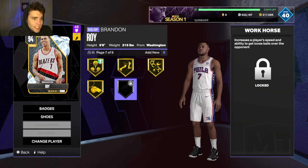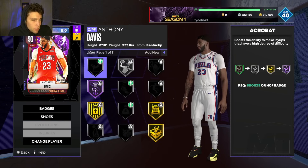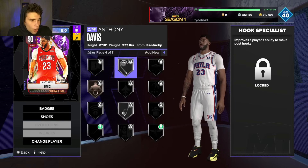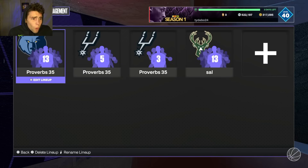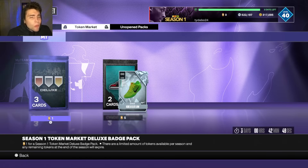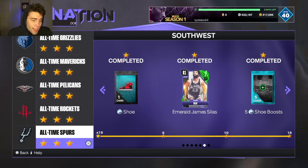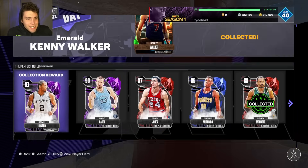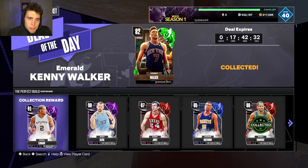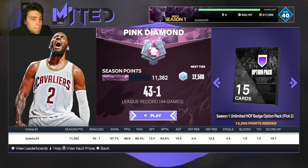Badges have allowed me to badge up my Brandon Roy, my Chris Bosh, and Anthony Davis pretty well - guys I love and that are going to be on my squad for quite some time. That's the one big point I want to hit on: use your tokens, but don't waste them - use them on badges, because badges are honestly pretty tough to get right now unless you're really grinding domination. I'd spend them on badges instead of using them on Googol or anybody like that.